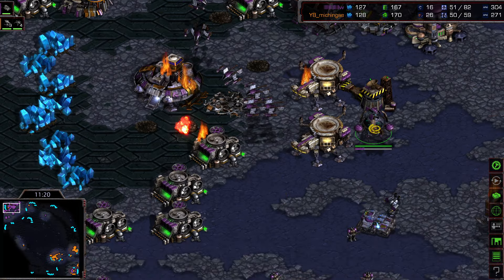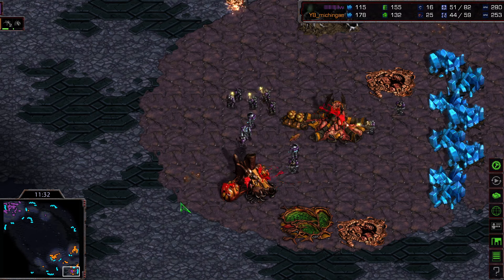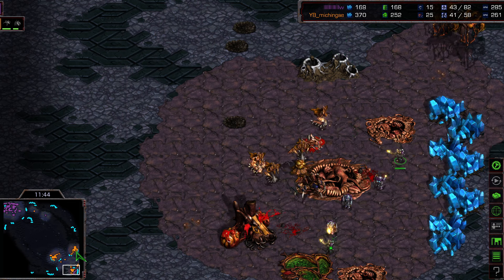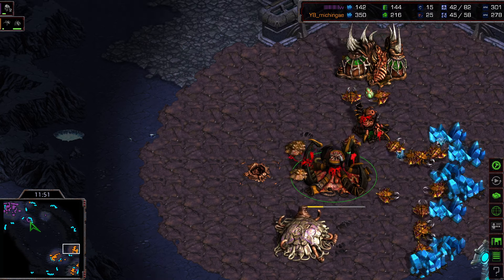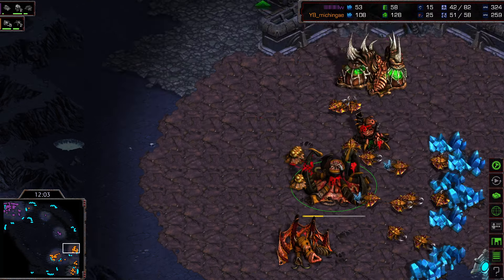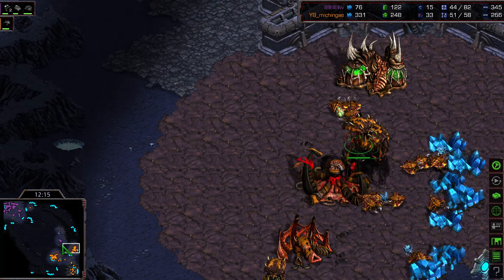The lurkers hit the SCVs, which are clumped together and taking splash damage. Wraiths come back to defend. Lots of SCVs have been sniped — even the command center is threatened. Flash attacks straight into the Zerg's main, but he lost his command center and urgently needs a science vessel. With the science vessel he can take out lurkers. However, Flash now has only 16 workers versus the opponent's 25. The marines clear through, but Flash couldn't snipe the hatchery — though hero marines did eventually take it out. Still, he's 10 workers behind.